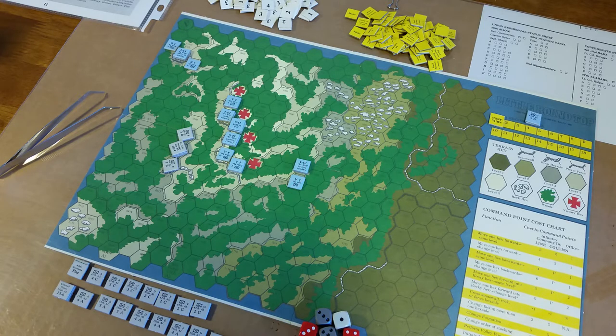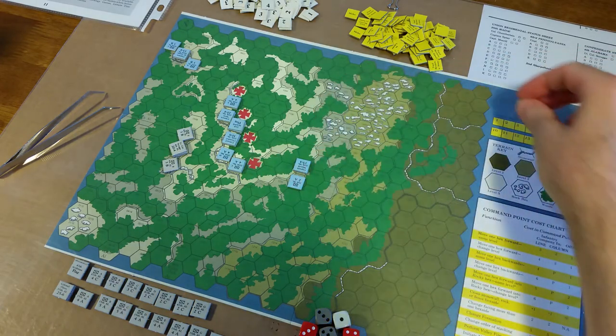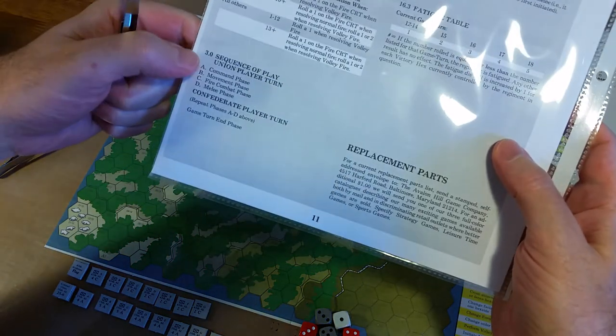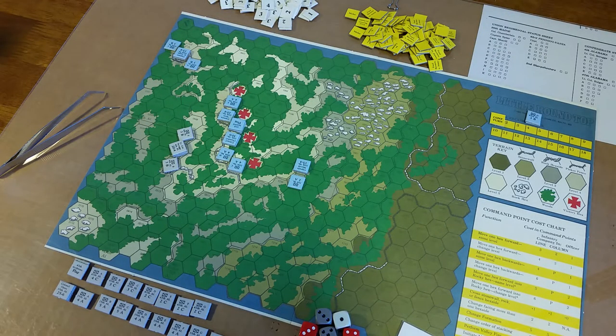There are two other optional rules I'll look at when they come up. After both players have set up, play begins with the Confederate player turn — turn one — because the normal sequence of play has the Union player turn first.